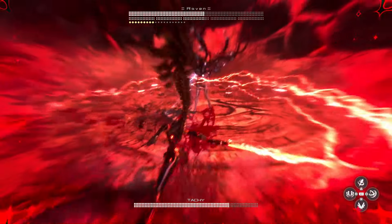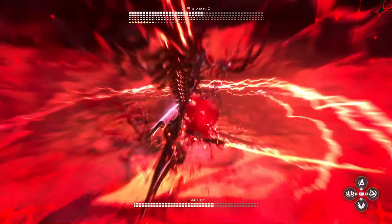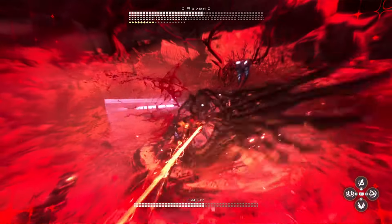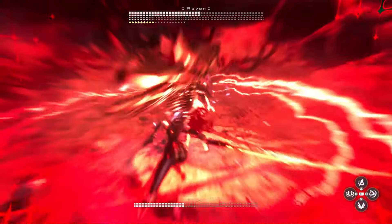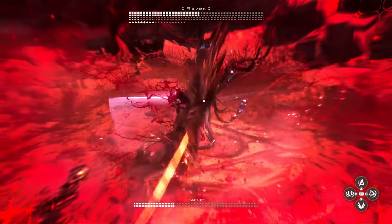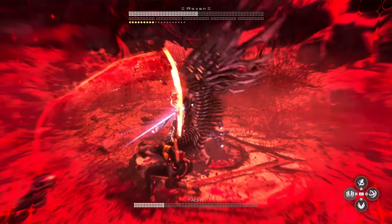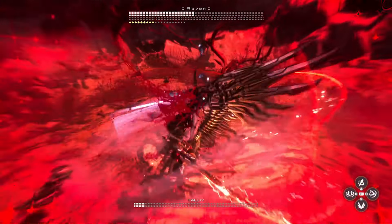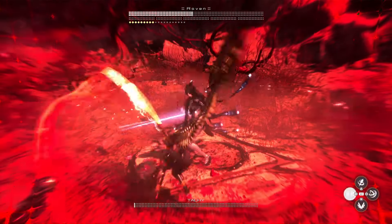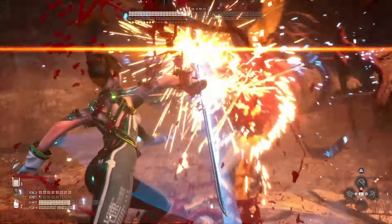If you're gonna be using Taki and her power, make sure that you have Raven at the very end of the whole arena and that you are on the opposite side with Raven between you and the edge of the arena. This way you can just keep spamming these attacks and she cannot move — you are always gonna be catching her with these absolutely devastating attacks.